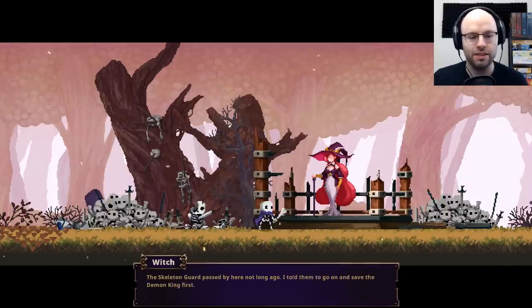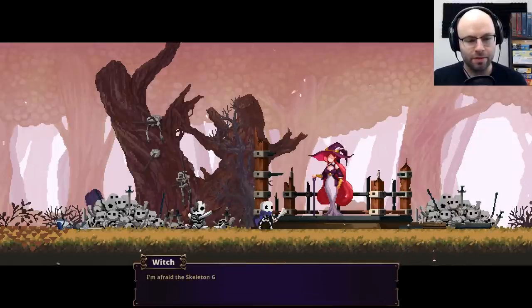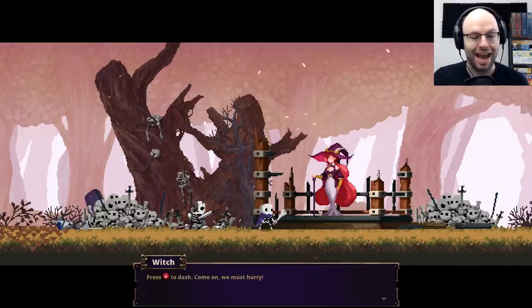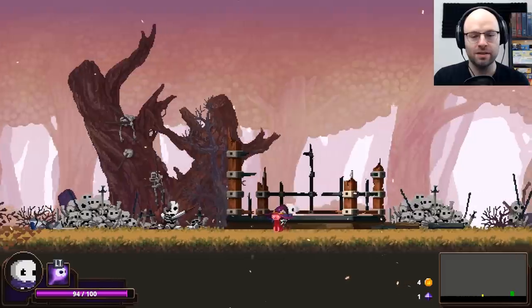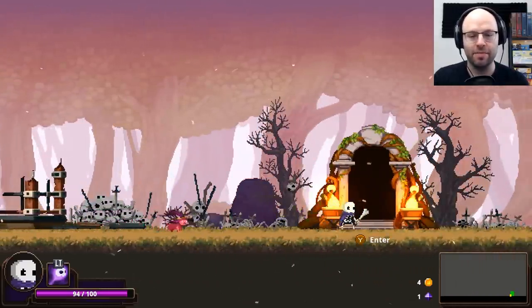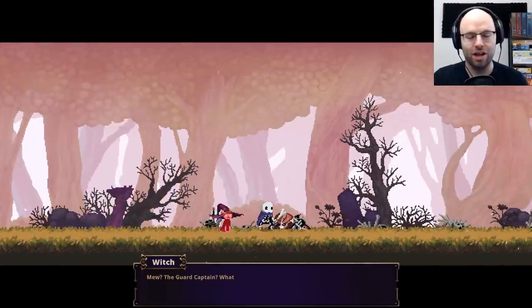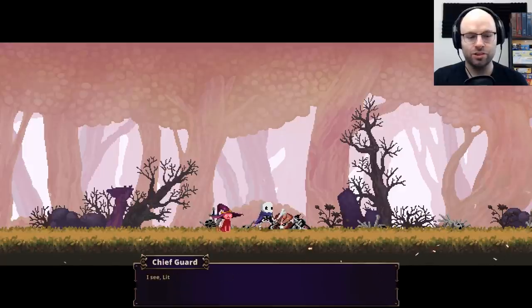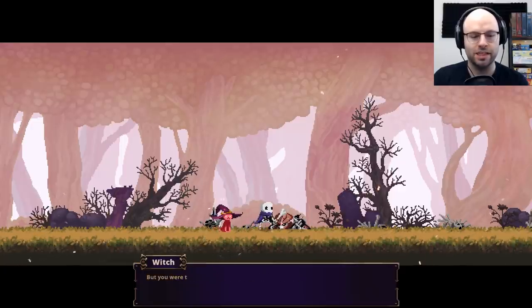The skeleton guard passed by here not long ago — I told him to go on and save the Demon King first. Some of the guards still tried to save me, only to be slain by the enemy. I'm afraid the skeleton guard might not be able to save His Majesty on their own. Press B to dash. I see why people like this game — I love it.